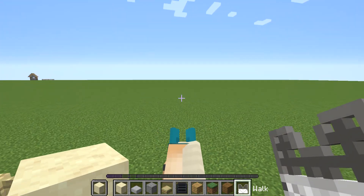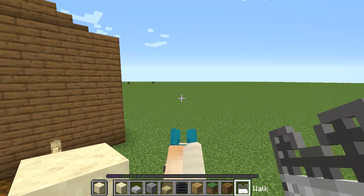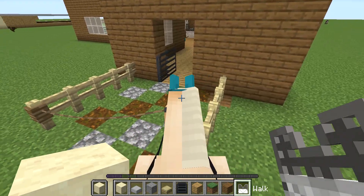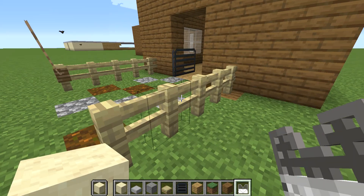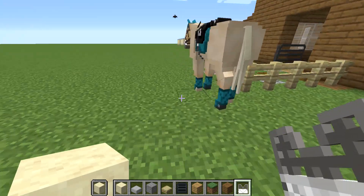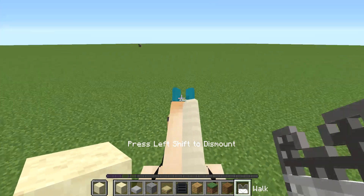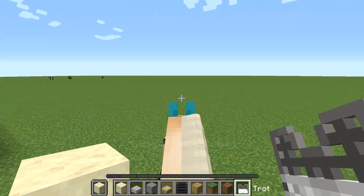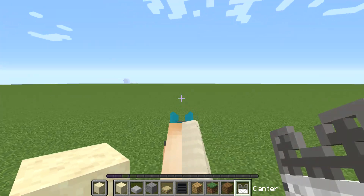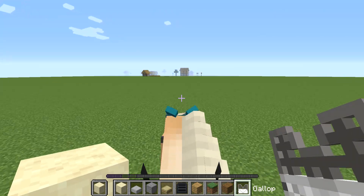I think we're going to go for a gallop if she'll let me. Oh, we're on a leash still — I forgot about that. Because I keep seeing this village pop up down there, and I say I'm going to go to it and I never go to it. So before I go, I am going to see if I can see any wild ponies. Yes, she can gallop.